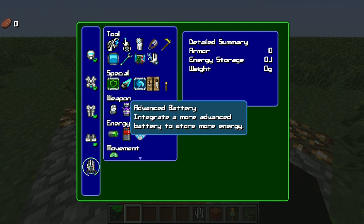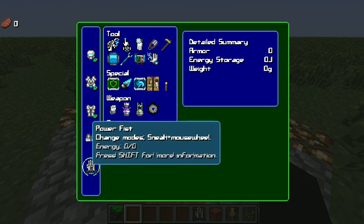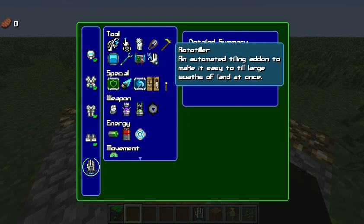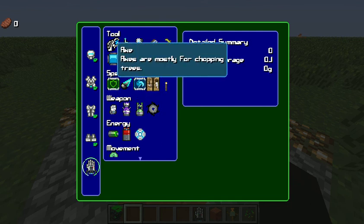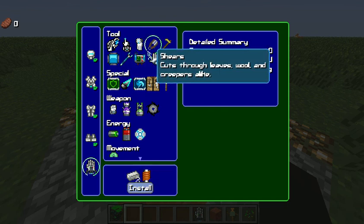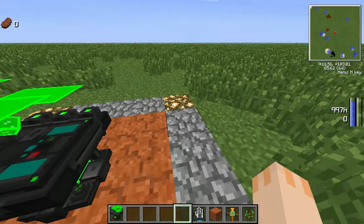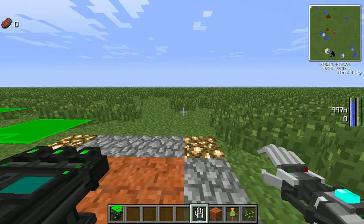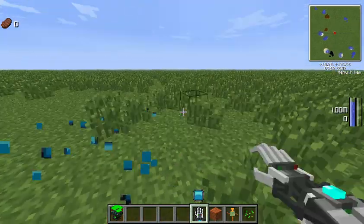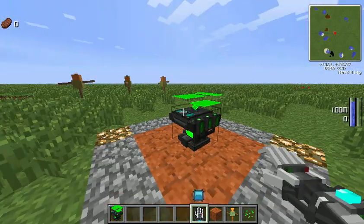The best part about this mod that everyone loves has got to be the claw — or the fist, or the glove, whatever you want to call it. It allows you to add all kinds of things, like an axe, pickaxe, shovel, shears, a hoe, and a lux capacitor which lets you actually fire pieces of light by right clicking, creating random light sources. You change what's selected on your wheel by holding shift and using the mouse wheel.